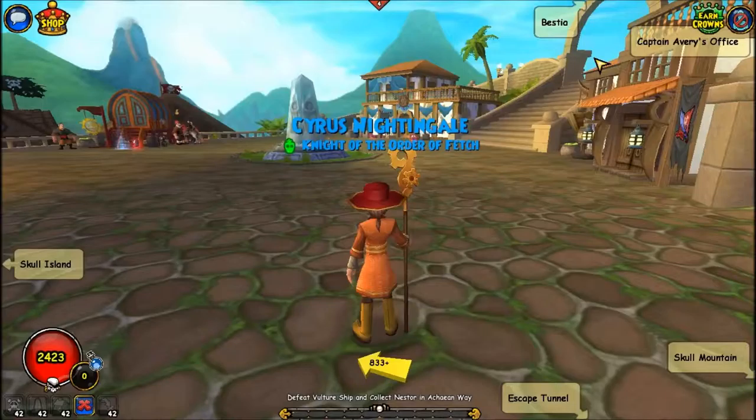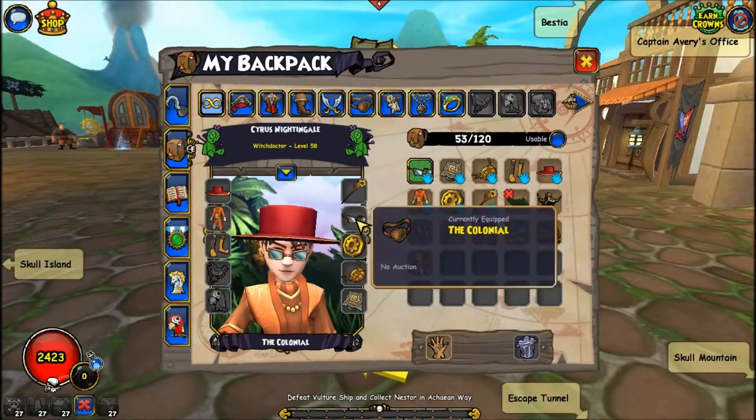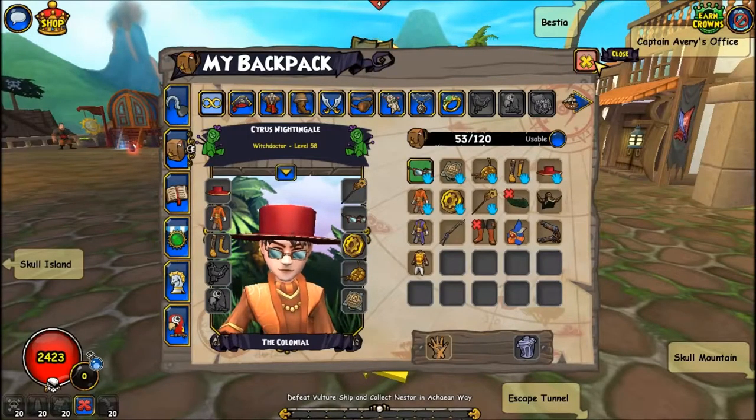Welcome back, viewers! In this mini walkthrough, I will be guiding you through the first two dungeons in Pirate 101, which are the Flooded Shrine, where you defeat the Troggies, and the Throne Room, where you will have to defeat Finn and take the Amulet.